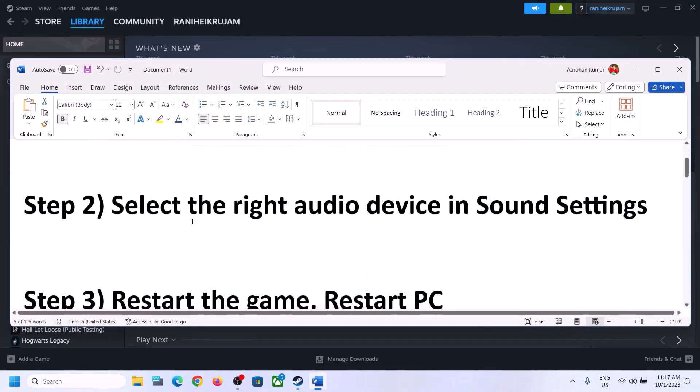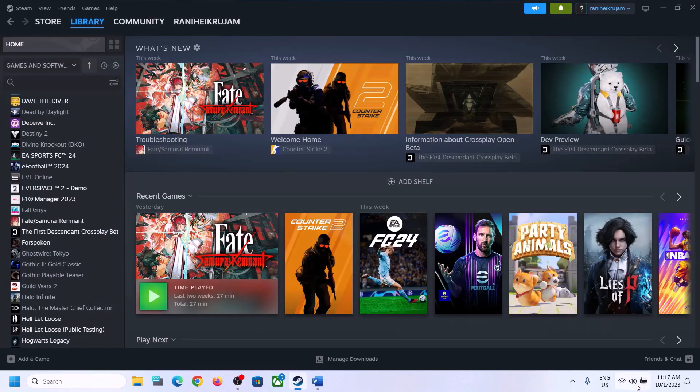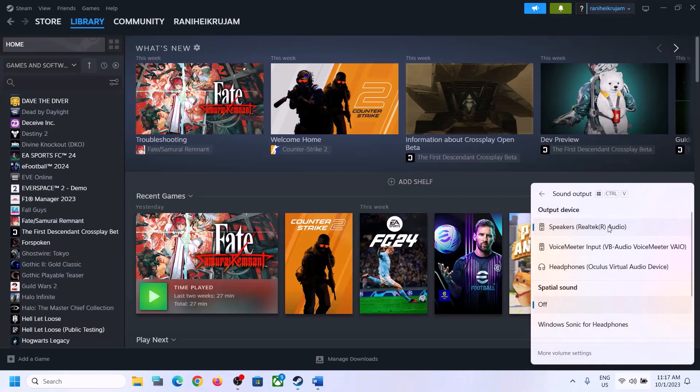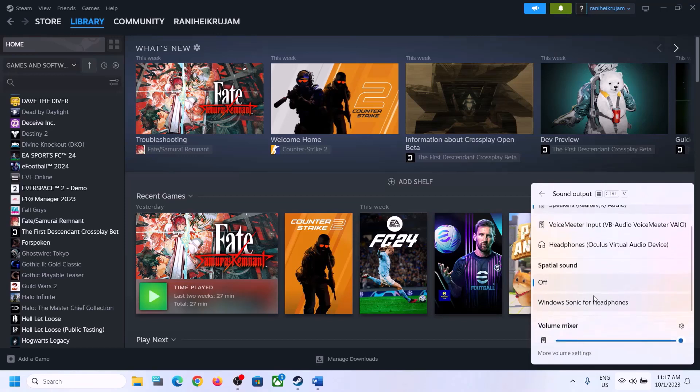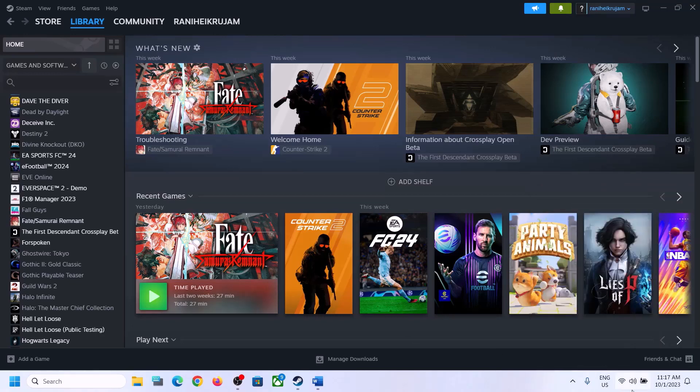The next step is to select the right audio device in sound settings. On the bottom right you can see the speaker icon — click on it and you'll see the sound volume bar. Click on the icon and make sure you select the right audio device, whichever speaker you want to use. Scroll down and make sure the volume is set to maximum for the game.